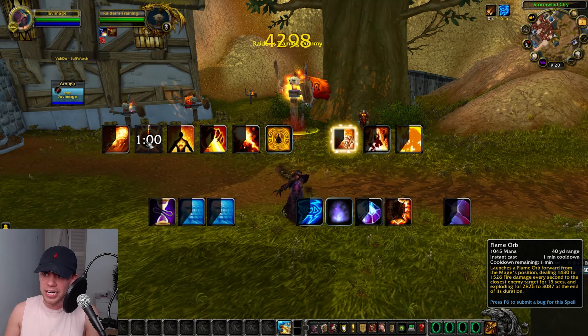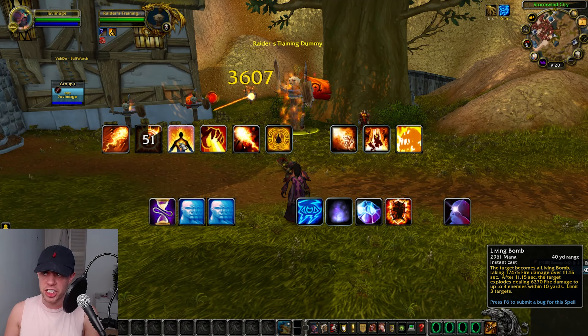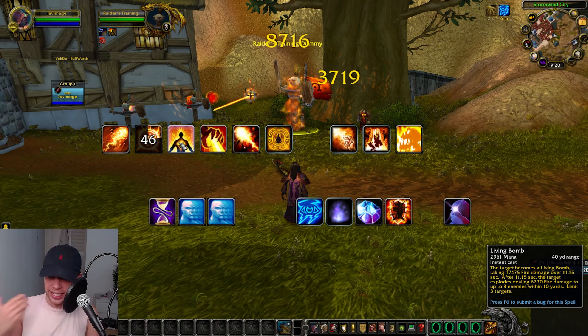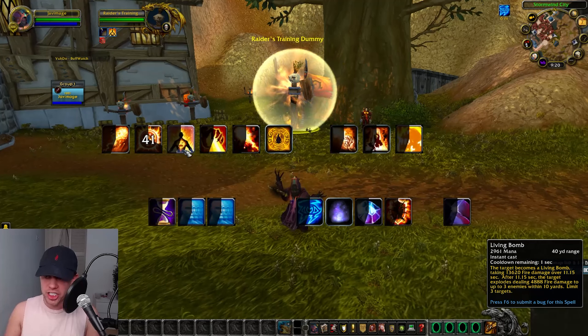After that, we're going to be using Flame Orb on cooldown, and we're going to apply Living Bomb to our target. When it explodes, we will refresh it — you want to make sure you're not refreshing it before it explodes. Let it explode, then refresh it.